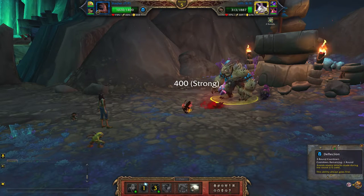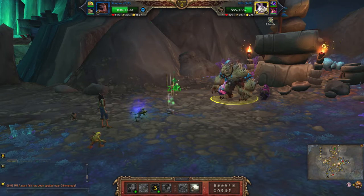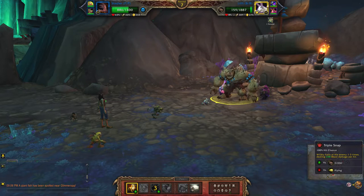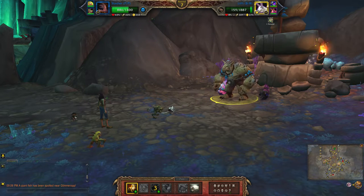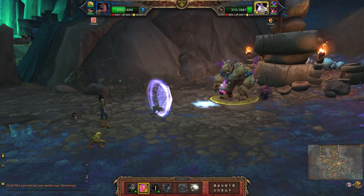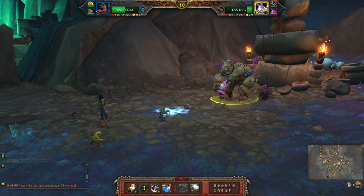Essentially you want to wait to use deflection until he dives. Then triple snap. You may need to time when you use your deflection because each attempt will be a little bit different. And then rampage.